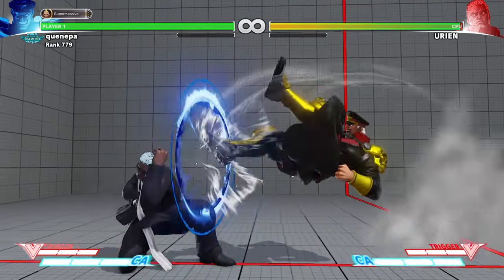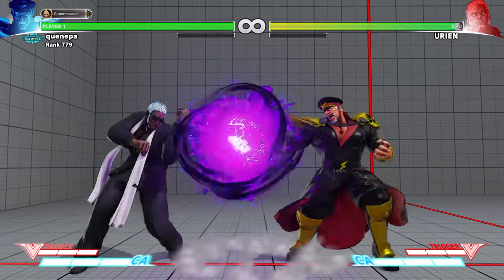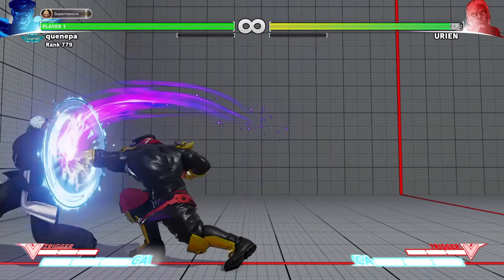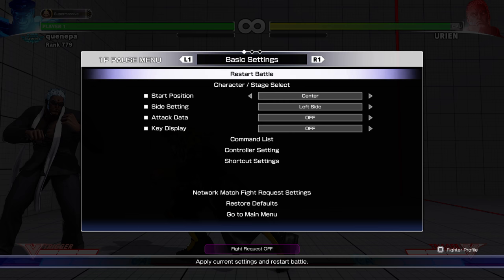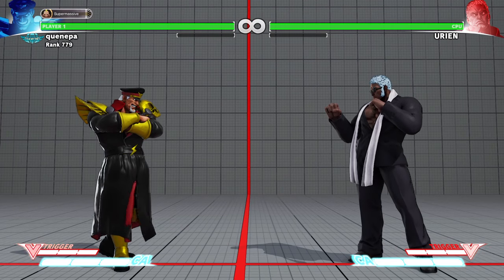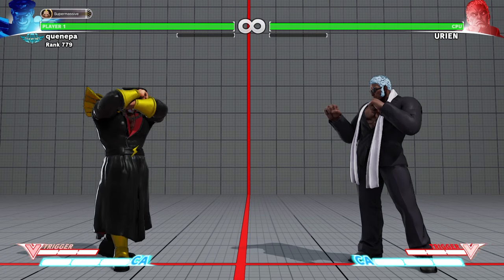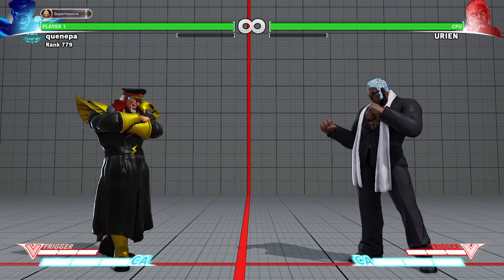Scissors work as well. Watch for jump-ins too — Urien has pretty good jump-ins. But basically you have to stay solid with Bison. That's all I can really say in this matchup.